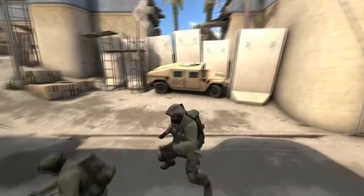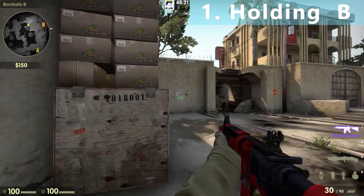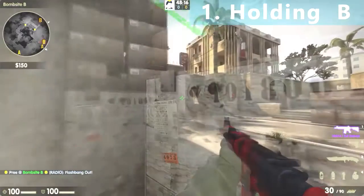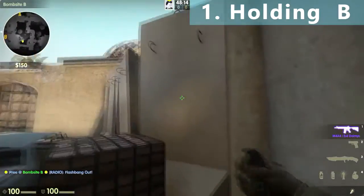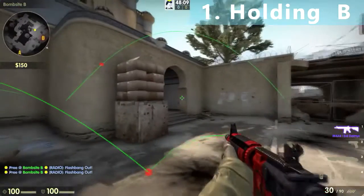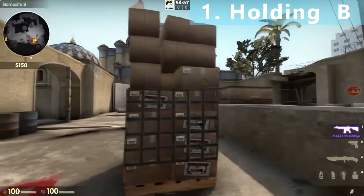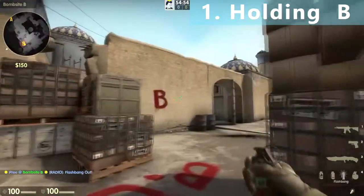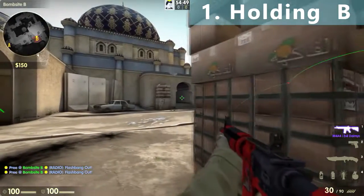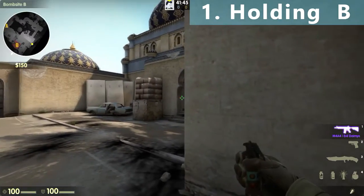Without wasting any time, let's begin the tutorial. If you are holding B from car, you can throw a flashbang like this, or if you are back here you can throw a running flashbang like this — both will blind the enemy and you can get some free kills. If you are holding B from the double stack, you can throw a flashbang from this wall, or throw a flashbang from the behind wall to blind any enemy coming from tunnel. If you are playing from fans, you can throw a direct flashbang like this.